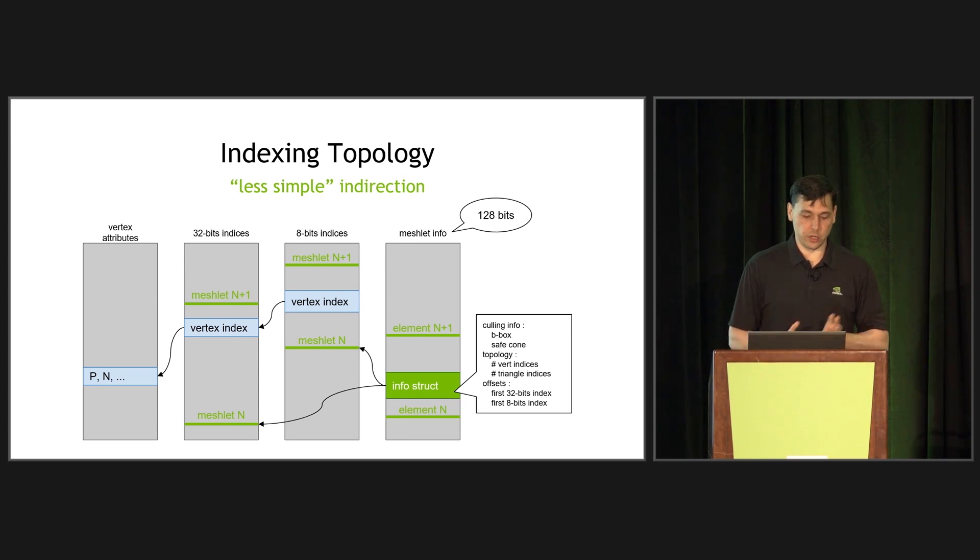The way we handle this is with two levels of indirection. The first is a table of meshlet headers containing things like the bounding box, the safe cone angle for back-face culling, information about topology such as number of vertices and triangle indices, and offsets into the other arrays. That's how we go through an array of 8-bit indices with a pointer back to 32-bit indices, progressively fetching indices as needed. At the very end, we reconnect everything back to the vertex attributes.